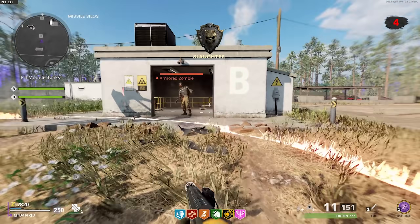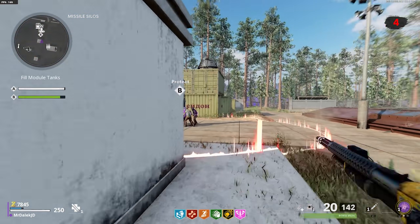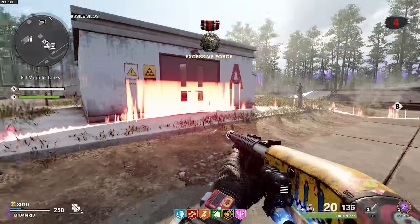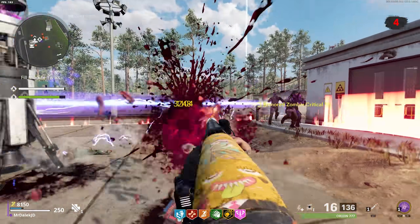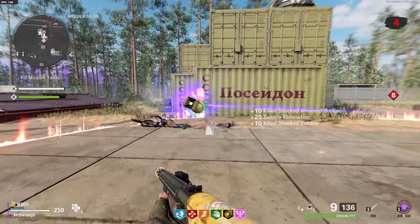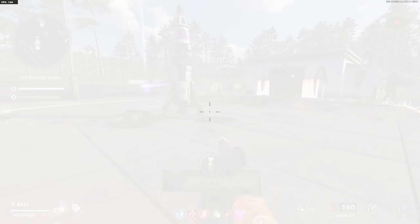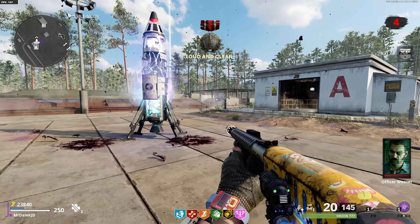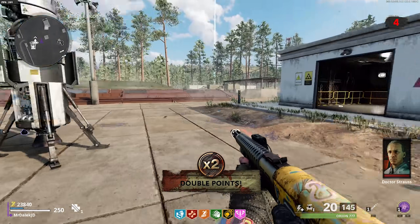What makes this new Duga teaser even more interesting is that a week or so ago, there was a massive leak that revealed the scrapped Ural Mountains map supposedly coming to Call of Duty Warzone. It revealed a ton of new locations that could be potential Fireteam maps and potential Outbreak maps. One of the locations I covered was Duga, as it was on that map. It seems Treyarch are going to be using parts of that map for Outbreak, which gives us the potential that other locations from that scrapped Ural Mountains map may also make their way into Outbreak at some point.